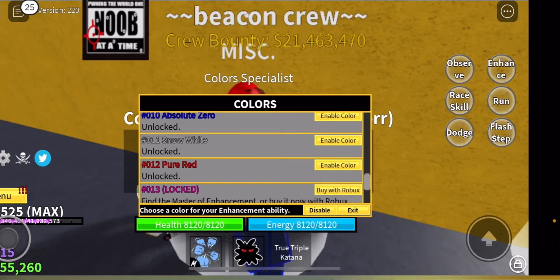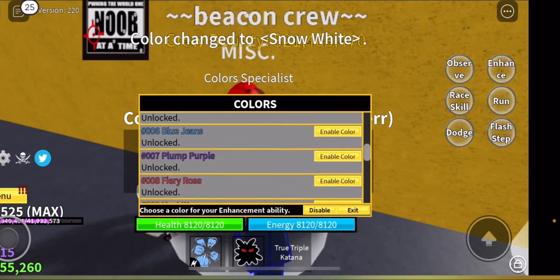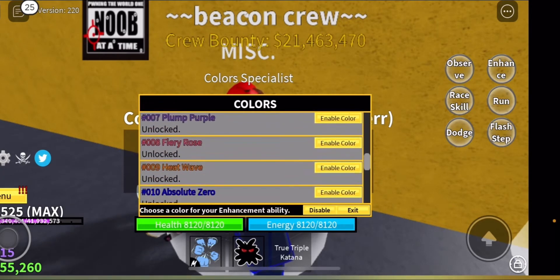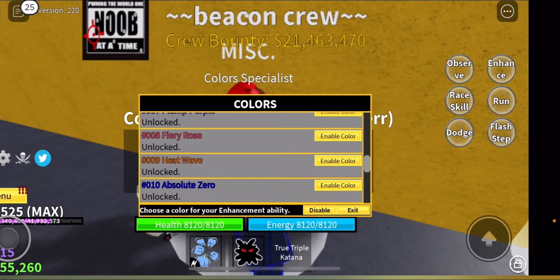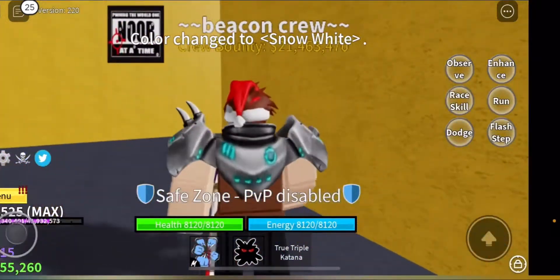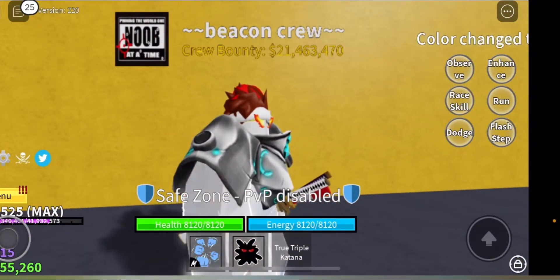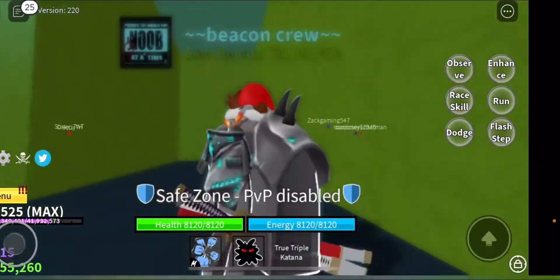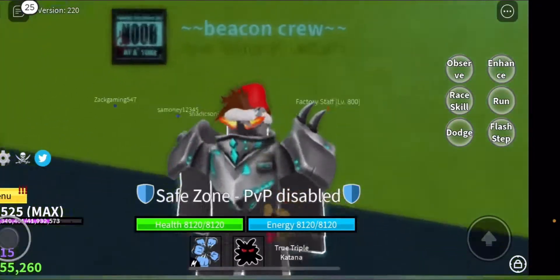Snow White is a legendary color. All the colors I've shown so far are 1000 to 1500 fragments, but Snow White, Pure Red, and Sky Blue are 7500 fragments each. Snow White is really good — I actually like this one, it's pretty, basic but people still like it.